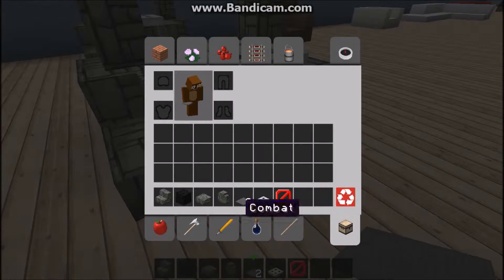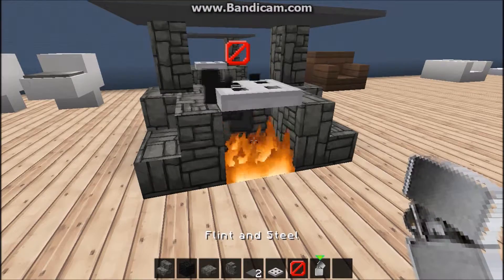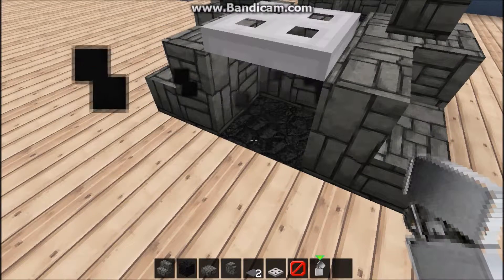And there we have a little barbecue. This is very realistic because if you have some flint and steel you can light it up, but I don't want the whole thing to burn up, so let's remove the fire.